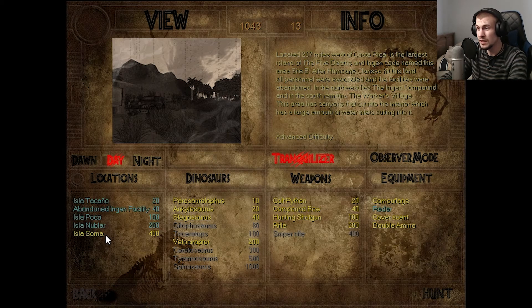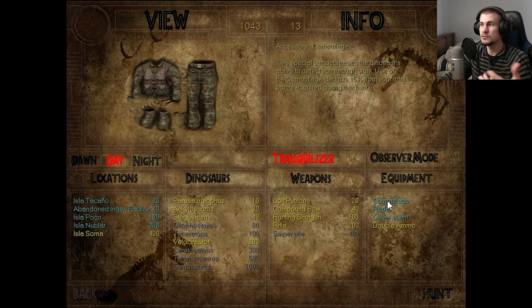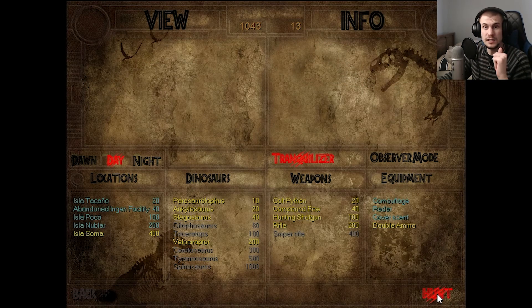This area has canyons that cut into the interior, with a large amount of water cutting into it. Advanced difficulty. It sounds like we have a couple of things we can find — there's the worker's village from The Lost World. The InGen compound could be a reference to Jurassic Park 3, maybe with the Spinosaurus encounter by the fence. There are a few InGen facilities on Site B, but we'll have to see what's there. I was also curious if there'd be a rex nest hidden on the island.